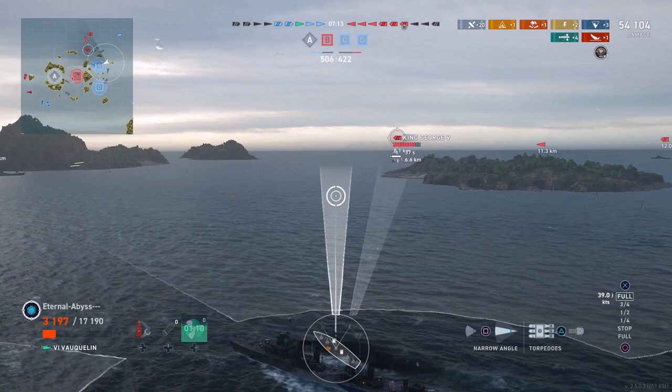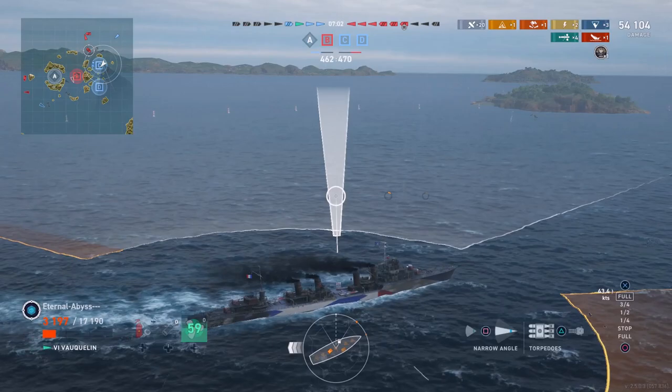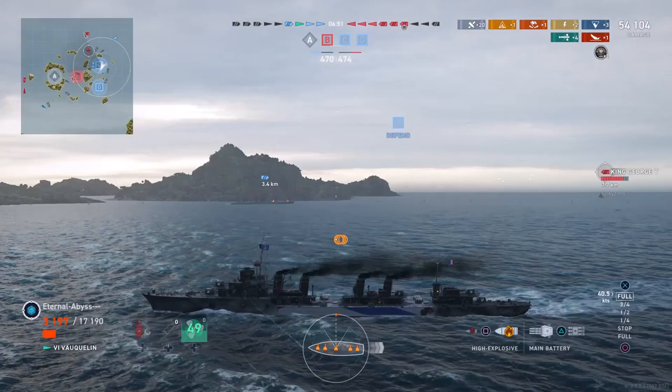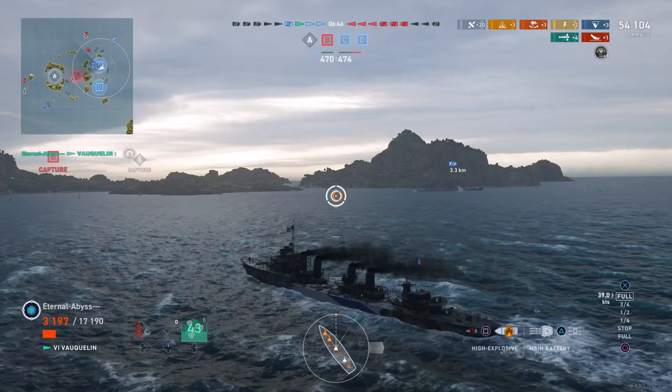Now here's the KG-5. Whether or not it's sailing a predictable path — it looks like it's coming straight down against the Sinop. Eternal Abyss considers switching to bring the torpedoes on the other wing launcher around, but decides against it. The rudder shift and turning circle on the French destroyers isn't great, so it would take considerable turning just to bring another three torpedoes onto target.